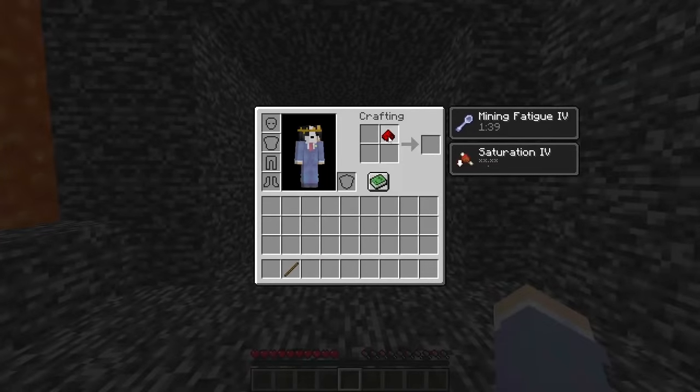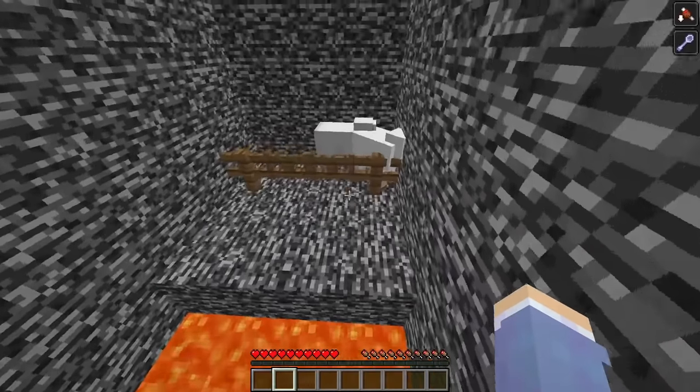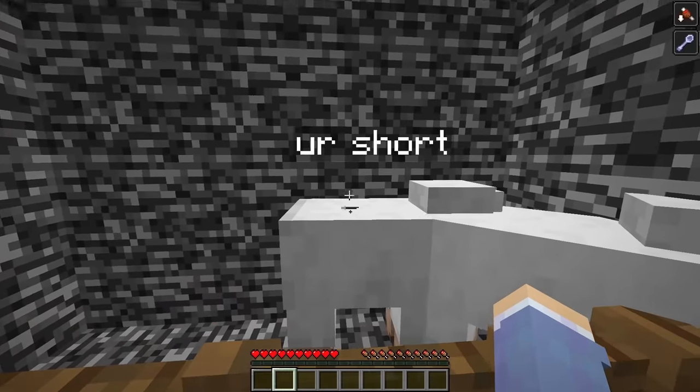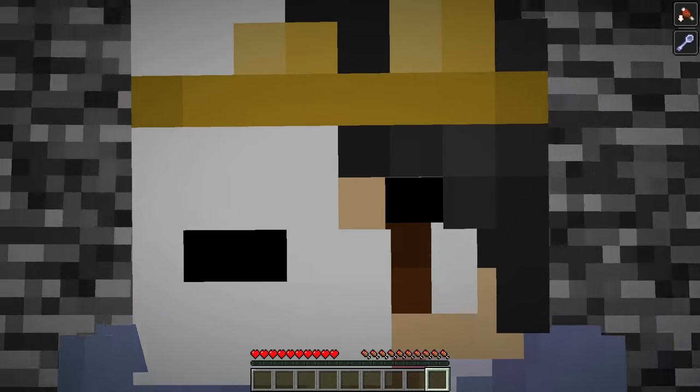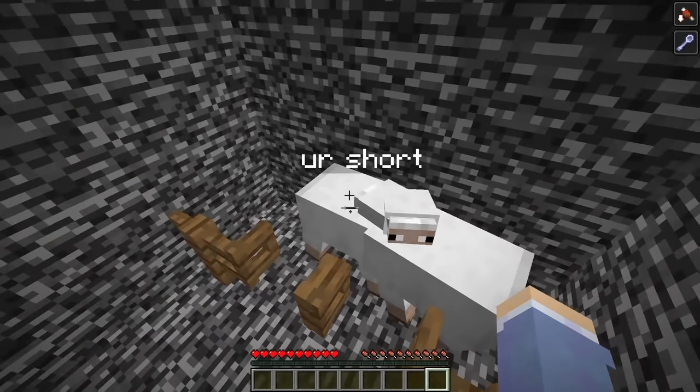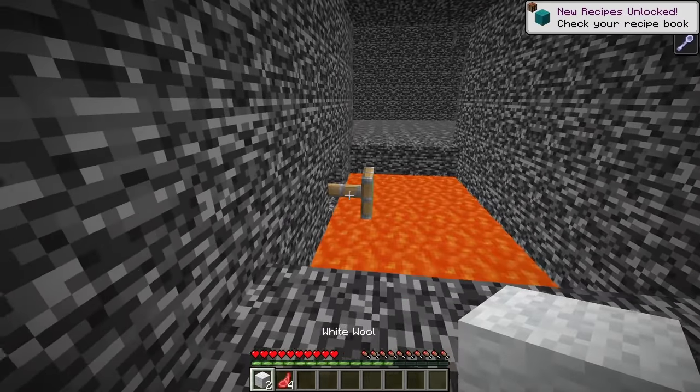Now I could craft the redstone dust and the stick into a redstone torch, then place it next to the piston and parkour over to the sheep. These sheep were named "you're short," which is just not true — I am above average, they call me average man. But the only thing I could do with these sheep was beat them. They deserved it for calling me short.